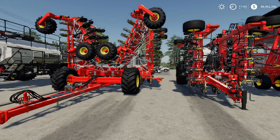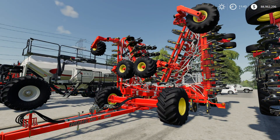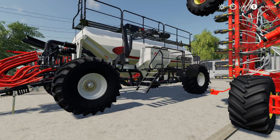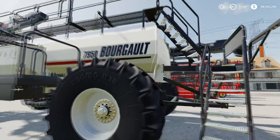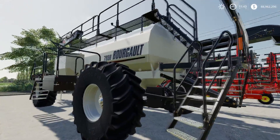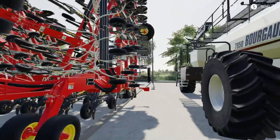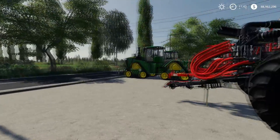This is our first seeder — the cultivator-slash-seeder portion — and then we have the air cart. This is the 7950 Borg Galt air cart, which holds both seed and fertilizer. You connect it to the seeder and you have your full system. These have been in the game since FS17 with the Big Bud pack.